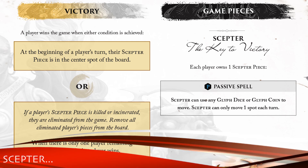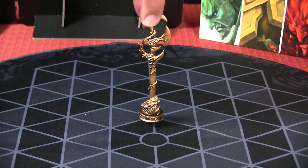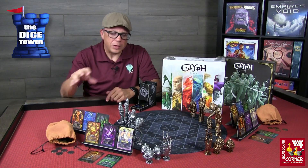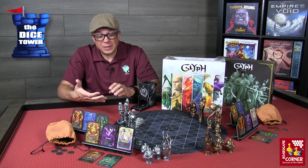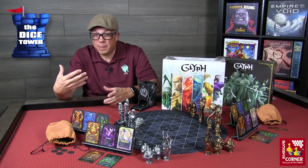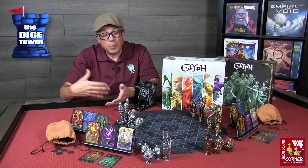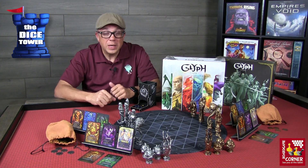First, the scepter — it only has a passive movement ability, and you can use any glyph dice or glyph coin to move it, but the scepter can only move one space per turn. As you look at the different figures, note that pieces have passive spells, active spells, and master spells. These may work together or require different resources like coins versus dice, depending on the character.